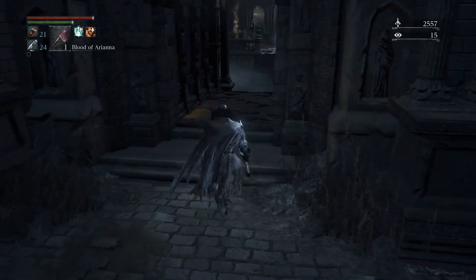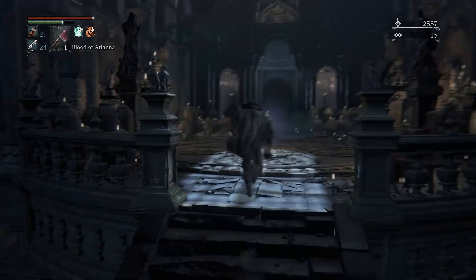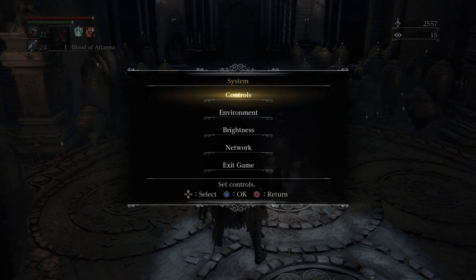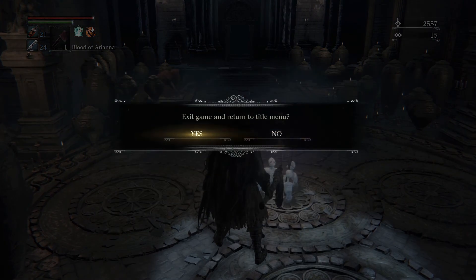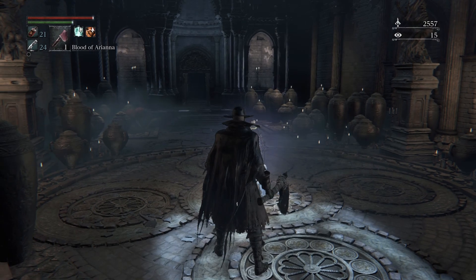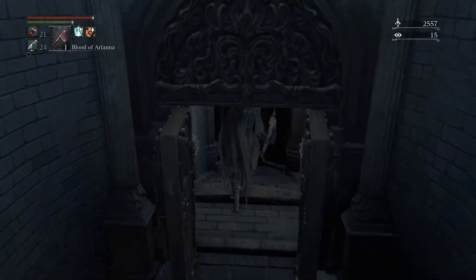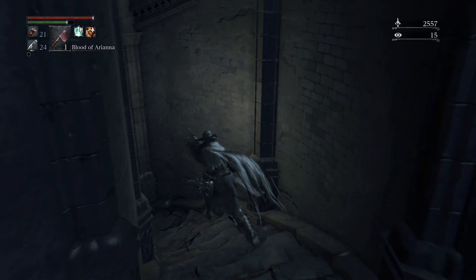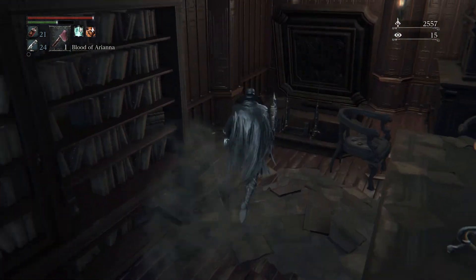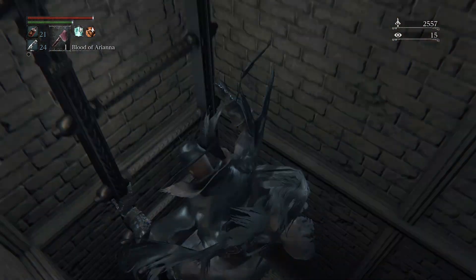After you get that information, we're just simply going to head back here. You can close the game and reload it, or you can go back to the Hunter's Dream and then return. I think it's a little bit faster to do it this way, so that's typically what I'll do. Once you load back into the game, you're just going to head out the back end. We're going to return to Oedon's Tomb — don't fall down this, it's a steep descent, so you're going to want to slide down.